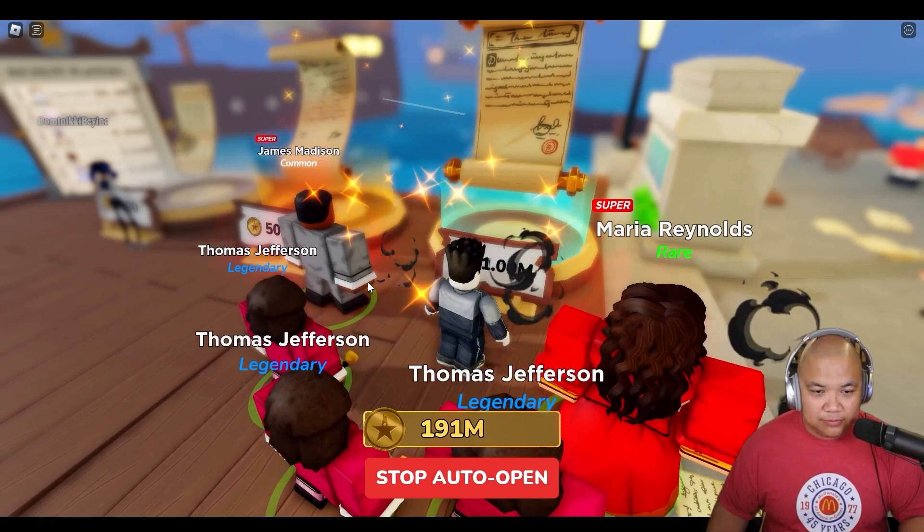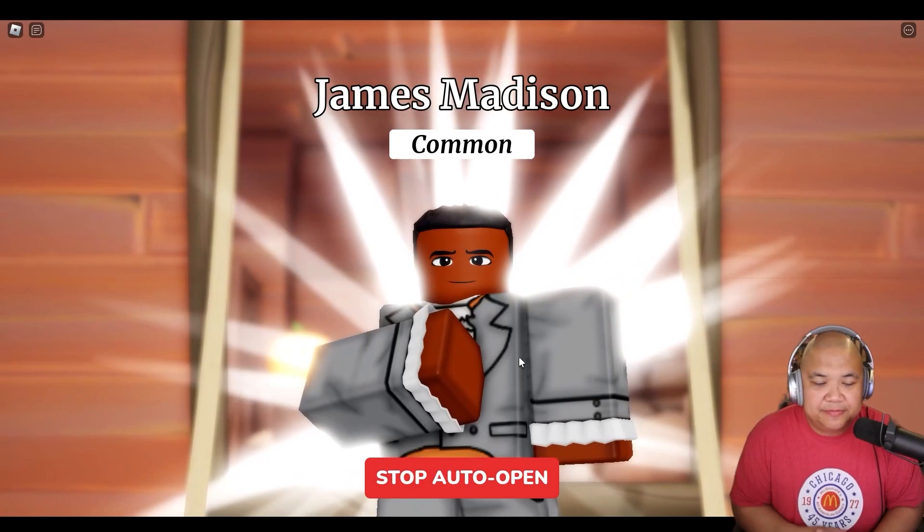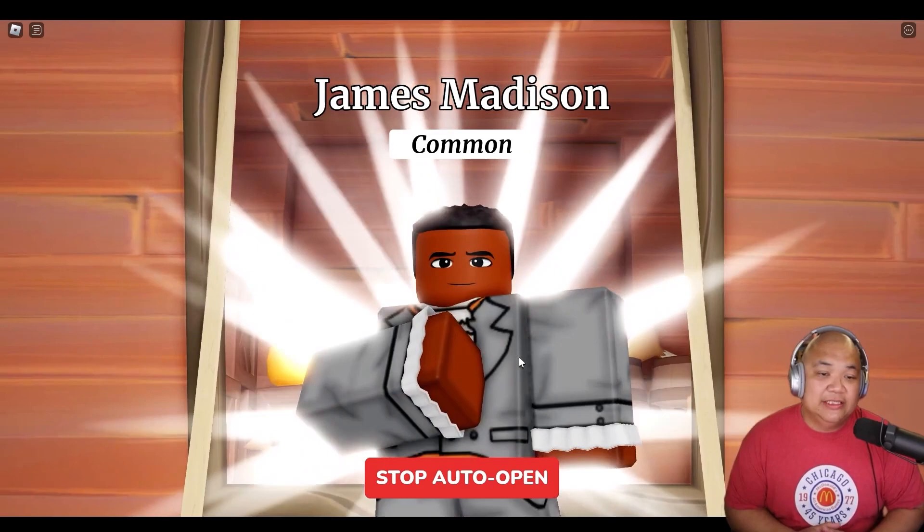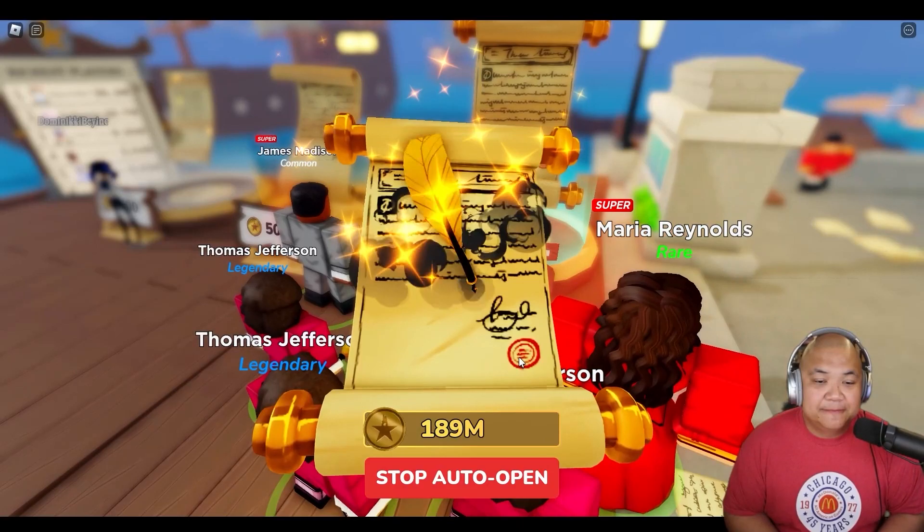All right, here we go. Here is the 1 million. Let's queue it up. He's the common. Makes sense. And we're just going to keep going until either I run out of queue space or I'm able to actually pull him. So let's see what we can get. Two James Madisons. So that's kind of expected.